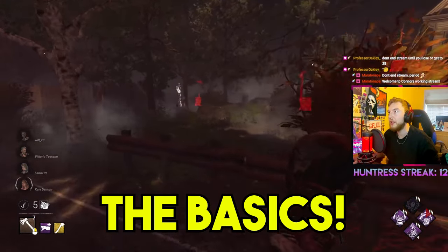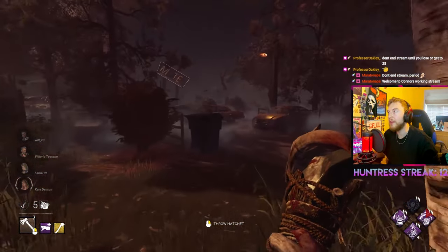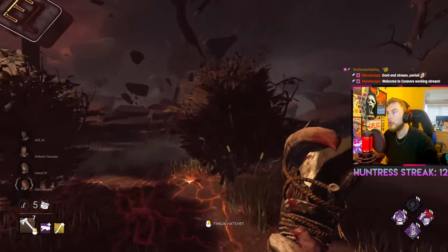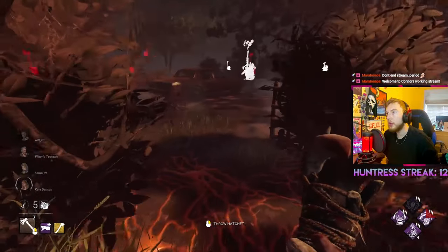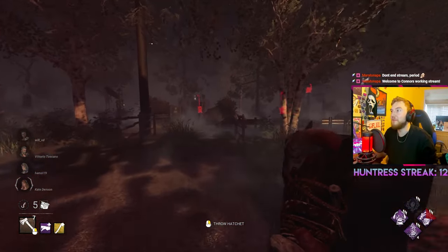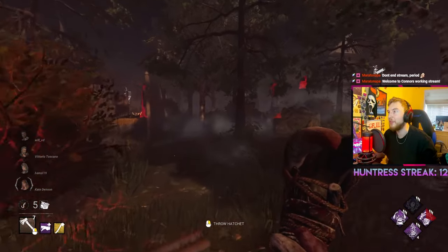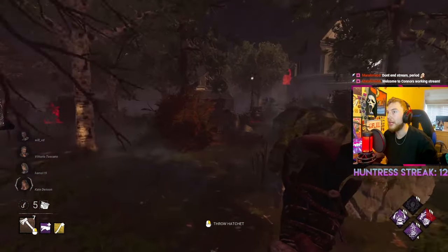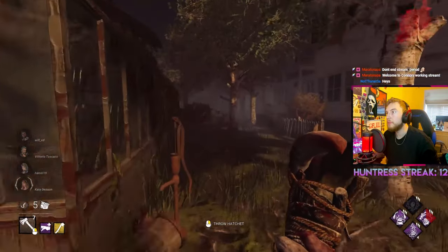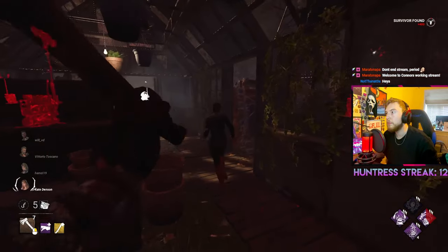First off, we're going to start with the basics of Huntress, which is quite simply a fairly slow killer with a honing hatchet that you can throw across the map. As per the recent buffs, she now has seven base hatchets to throw before she needs to reload, a 10% quicker wind-up speed added to her base kit, and a reload speed of three seconds instead of the previous four. She's one of the simplest killers to start playing but one of the hardest to master, and it is going to take a lot of practice to build up that muscle memory.